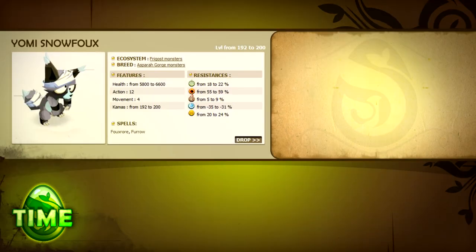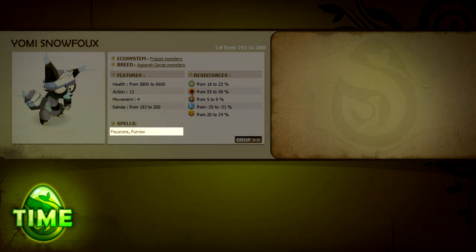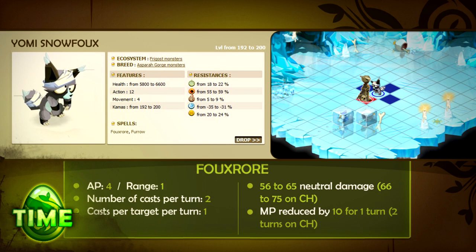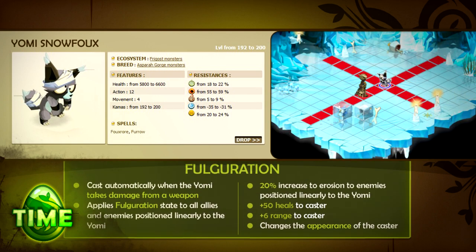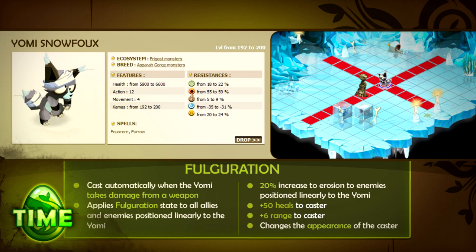The Yomi Snowfox is weak to water and resistant to fire. It has 12 AP, 4 MP, and 3 spells. Foxroar inflicts neutral damage and removes 10 MP from an enemy target in melee. Furrow heals an ally in melee range. Fulguration is automatically activated when a Yomi takes damage from a weapon. This spell changes the Yomi's appearance, gives it a healing buff, applies the Fulguration state to all enemies and allies positioned linearly to the Yomi, and increases erosion damage taken by enemies in linear position to the Yomi by 20%.